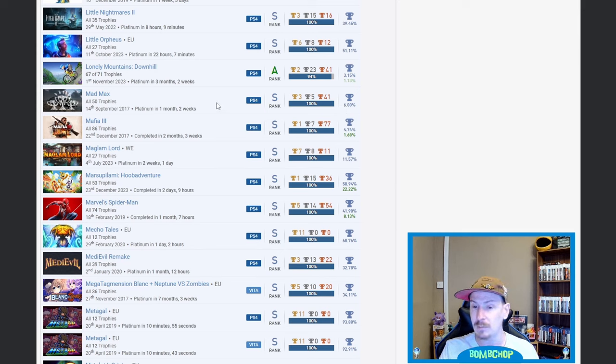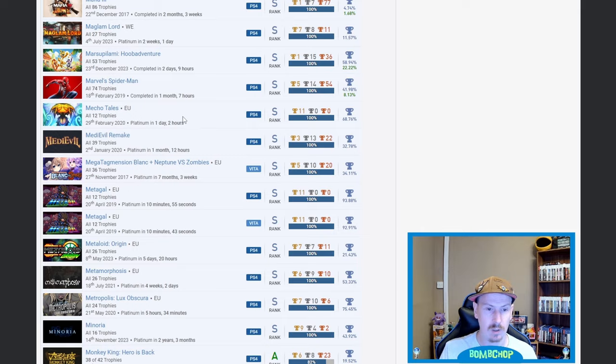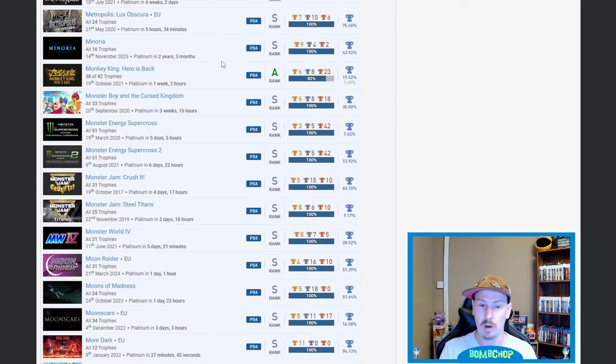Mad Max — very nice, 6%, and you don't have to worry about that going up anymore because the platinum is now unobtainable. Mafia 3 — very nice, 4.74%. Maglam Lord — 11.57%, fair play. Spider-Man Medieval Remake — fair play. Mega Tag Dimension Neptunia vs Zombies — what the actual hell, I've never seen this but I know it's from the Neptunia franchise so I need to check it out.